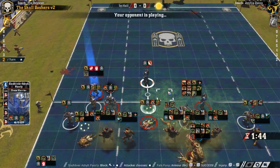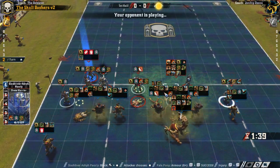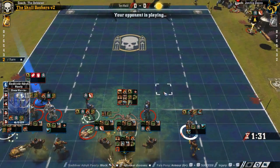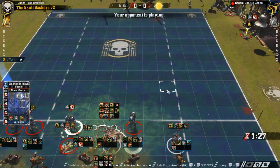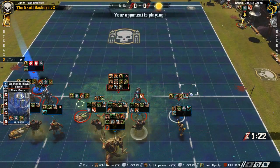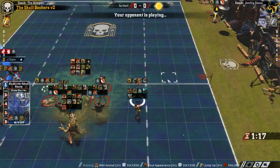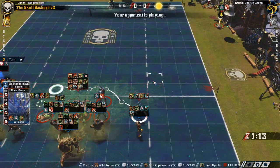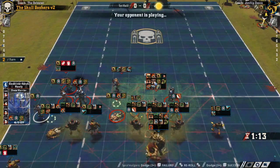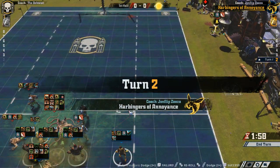He moved him. Well, this would be a nice time for his Minotaur to not stand up. Wait — jump up! I forgot about jump up. And it failed — that's pretty unlucky. So don't stand next to the Minotaur. Try to dodge, fail to dodge. He rerolls the dodge with one of his two remaining rerolls on the last move of the turn, which is not a strange reroll to take.